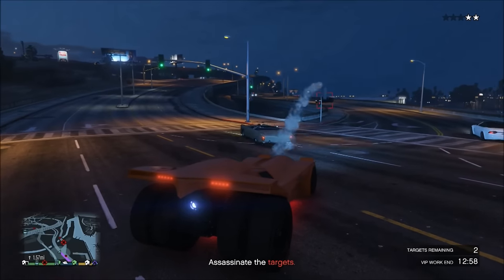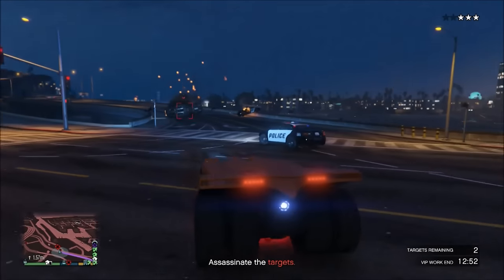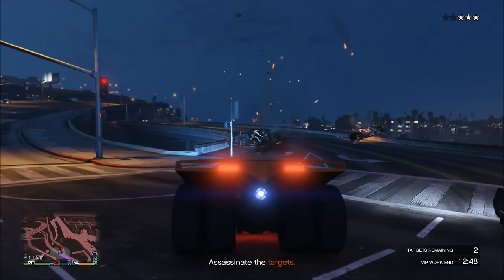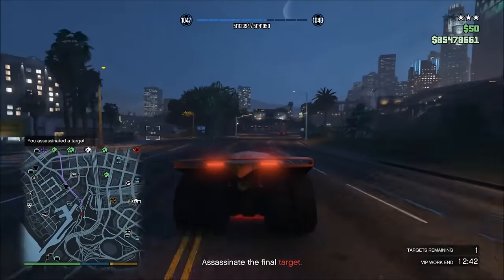Sometimes the missiles will go over certain obstacles in order to hit the target — you guys saw right there, it just went over the obstacle and hit the target. So these missiles are unique, and they do lock on to AI. A lot of times in other vehicles they won't lock on to AI — the Oppressor will not lock on to targets in Headhunter, but this one will — which makes this vehicle very useful, especially in missions.